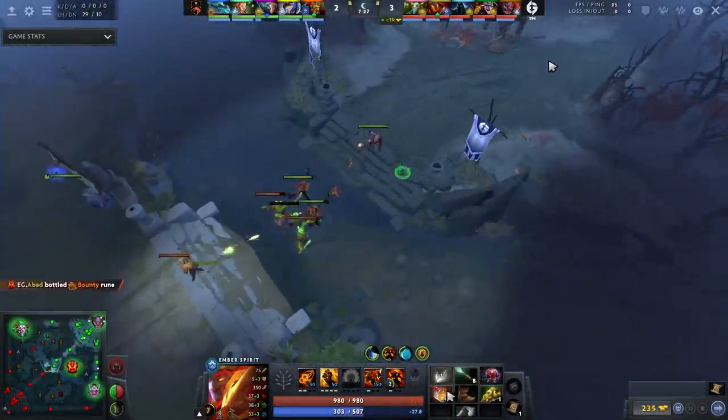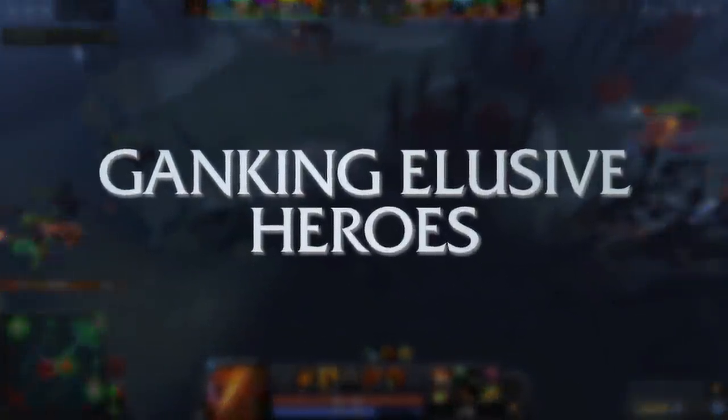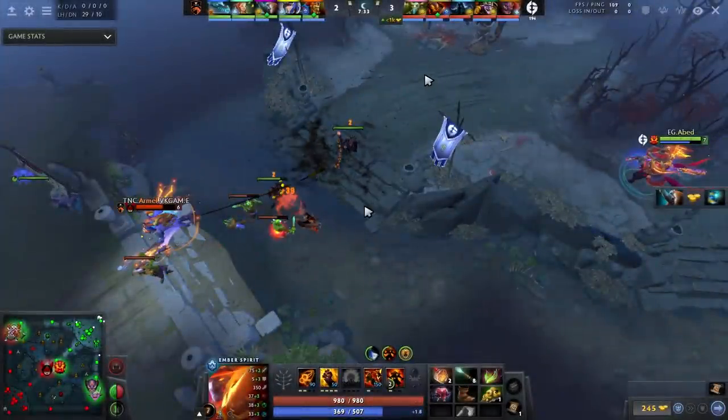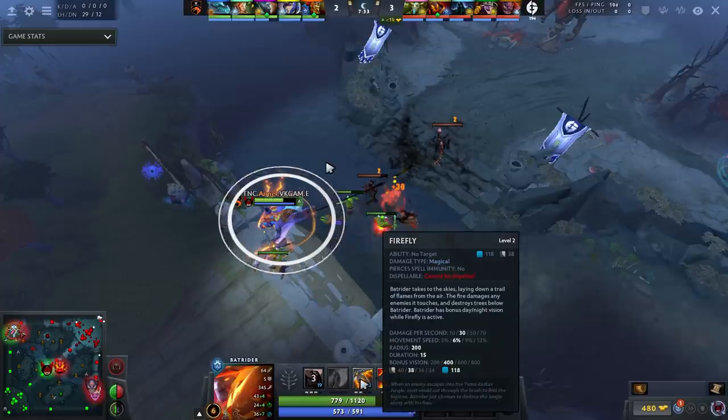The first clip is a very complex one — it requires an insane amount of awareness and coordination between teammates. Currently Abed is against Armel's Batrider. What is Batrider's best escape tool? For the most part, Firefly in the early game — allowing him to fly over cliffs and through trees — is your biggest disengage spell. So the easy thought is: gank him when he doesn't have Firefly.